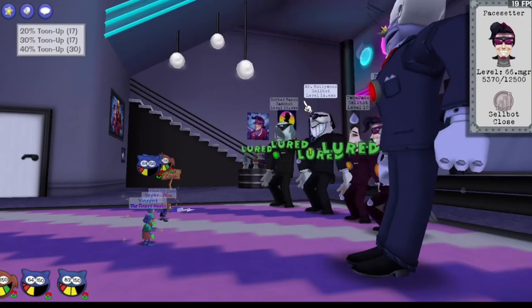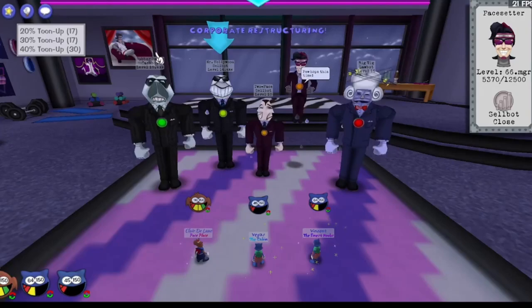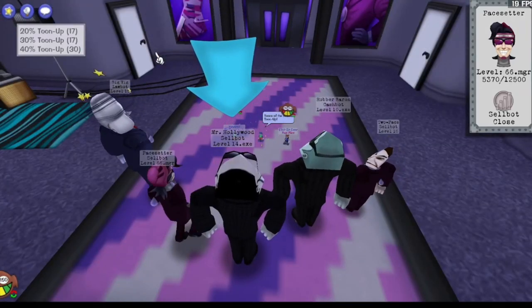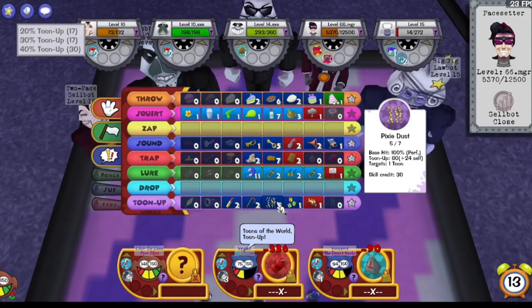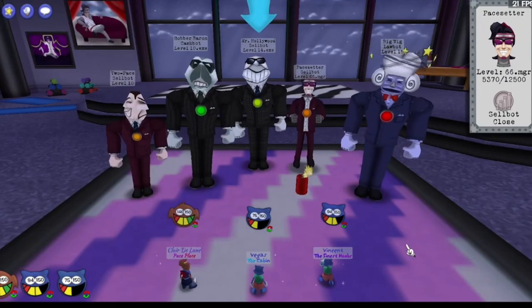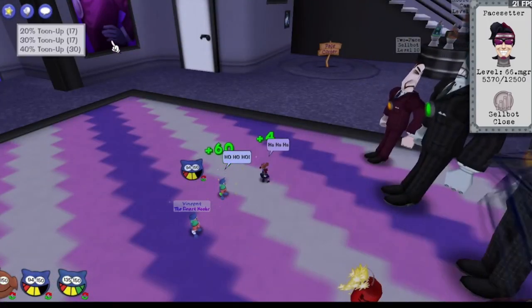But they did just tune up last turn, so they get to use the lure this turn. Drop — that guy, I believe it was Vincent, was right on the absolute minimum HP you're allowed to have before a Pacesetter can just one-shot you. Letting that one Bigwig un-lure — basically all they can do.